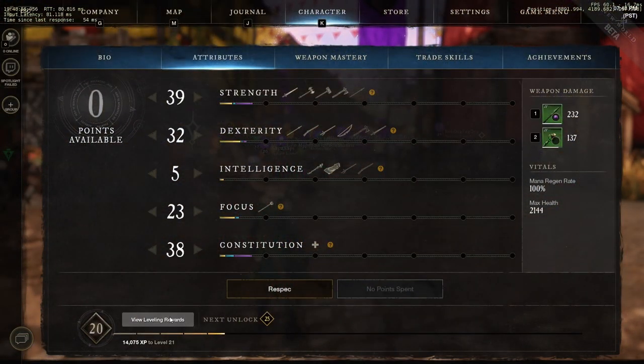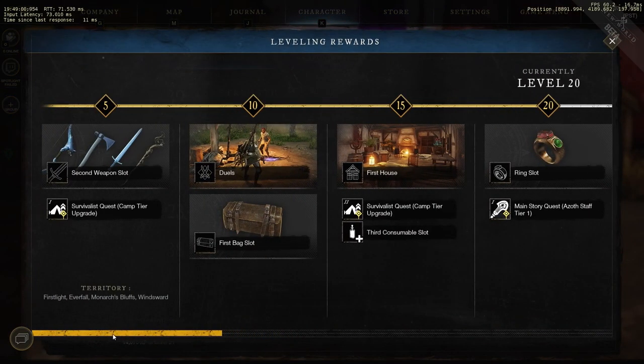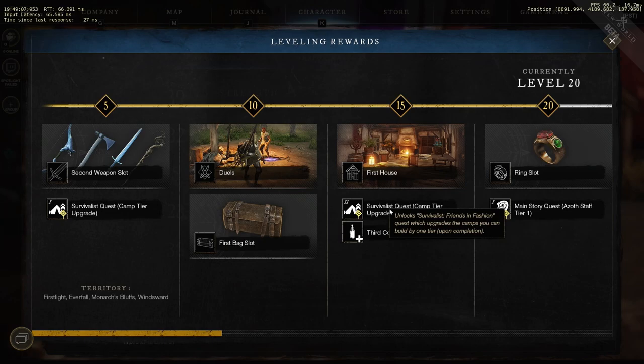At the bottom of the attributes menu is a 'View Leveling Rewards' button that helps you look at all your level milestones as you level. Within it, it shows you all the rewards available to you as you level all the way up to cap, which is level 60.